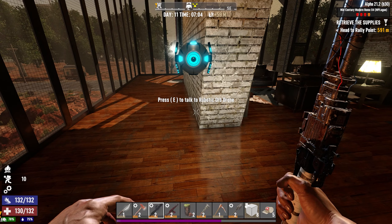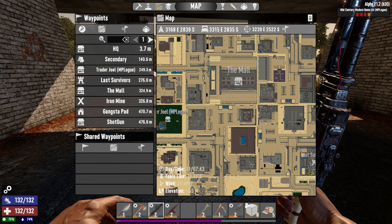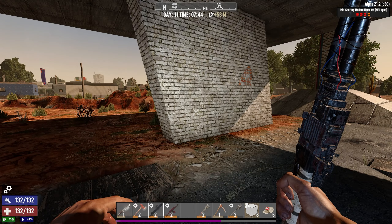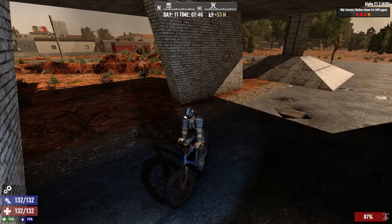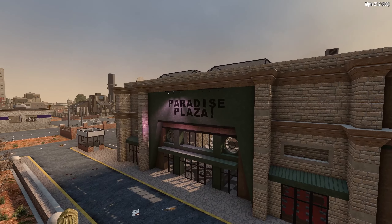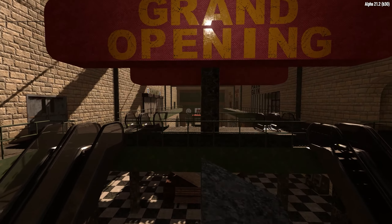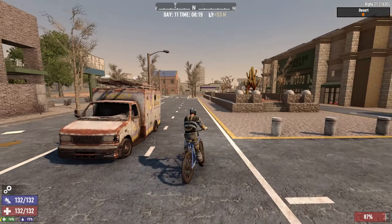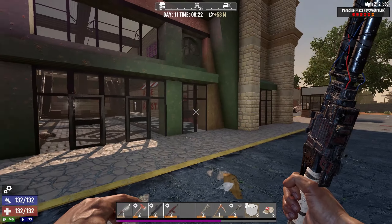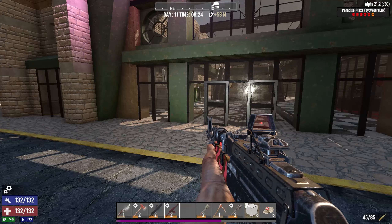Alright, the plan for today is I actually found a mall up the road here called the Mall. I want to go through and clear that one out because there's a couple of shops in there that look very interesting and I think there's going to be some really good loot in there for our preparations. So the first thing today is we're going to head to that mall, clear it out, and loot it all up. Here it is - the Paradise Plaza. It's not a mall, but it's a plaza - same thing. It's really not too far away, which is very handy. I have no idea what to expect in here, so let's get ready and make sure we've got some ammunition in our AK.